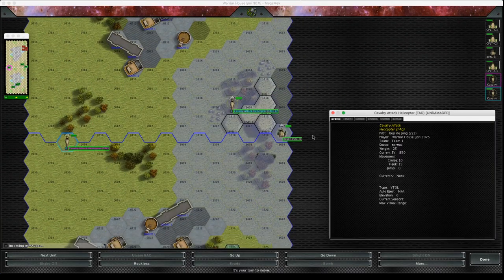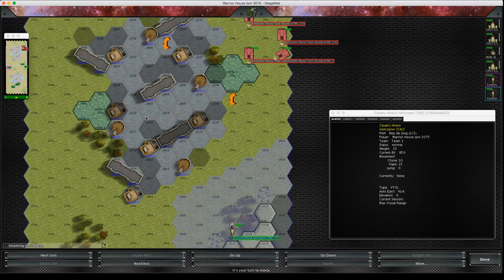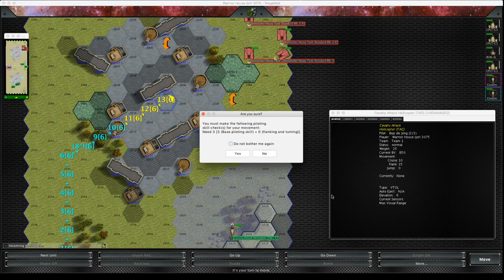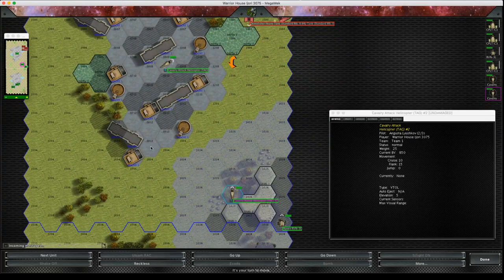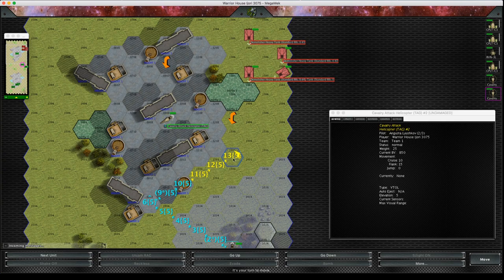Let's move these cavalry helicopters and try and swoop in for the kill. One, two, three, four, five — I want to get within five but not too close. One common rule that a lot of people get wrong with helicopters is they think that helicopters skid. They don't skid — they side slip. This means it doesn't matter how many hexes you move; they still roll a piloting skill roll at base modifier.